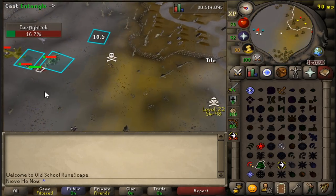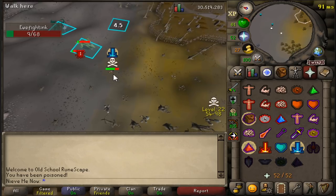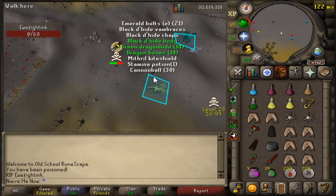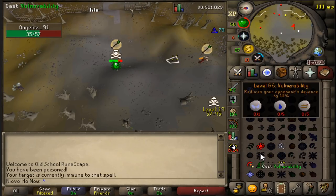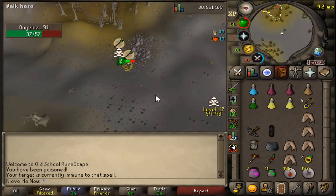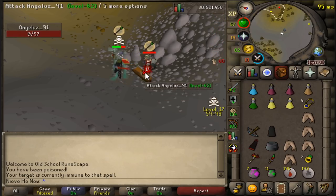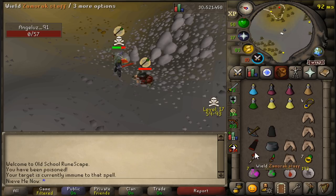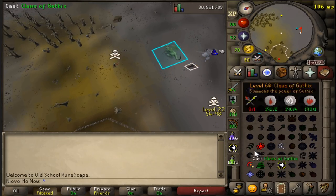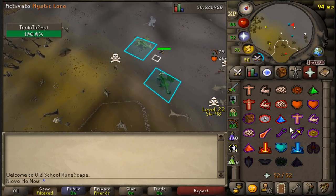We can now get into the dark and spooky part of the video — attacking other people who are killing the green dragons. Right off the bat, PKing here at green dragons is a lot more fun than killing the dragons themselves. It's just a lot more satisfying to kill someone who has done all the work for you. Instead of killing 20 or 30 dragons yourself, you can just kill one person and hopefully they have a full inventory of green dragonhide and dragon bones.